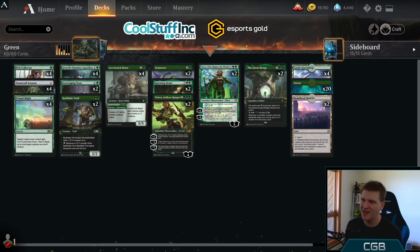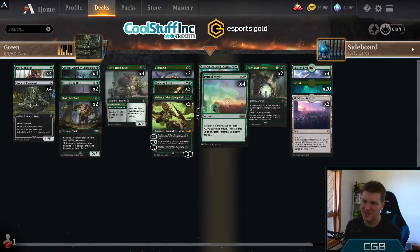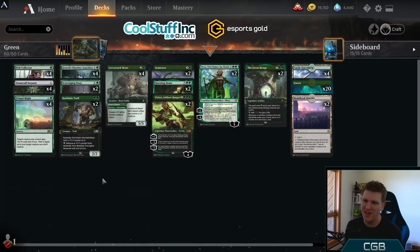When you have all that mana, suddenly Nissa Who Shakes the World isn't just a super aggressive powerful planeswalker — now you have a green fireball assembled when combined with Primal Might. So, Nissa, let's do this.